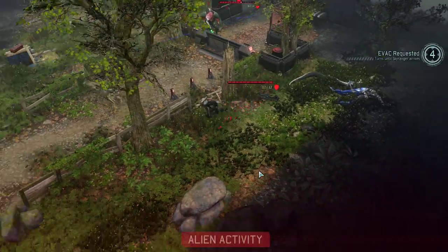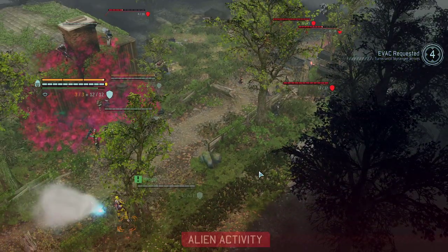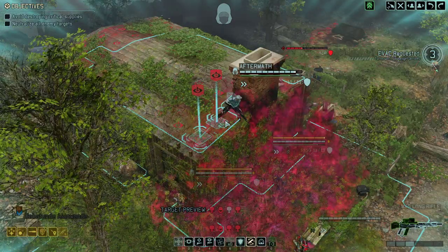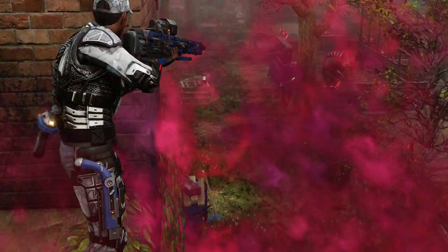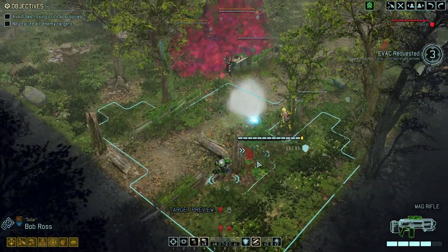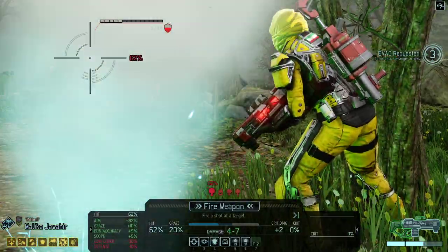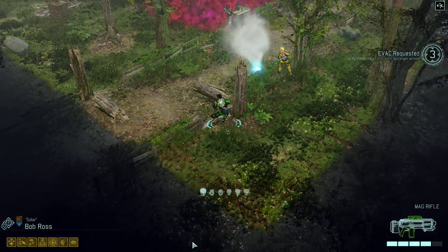We're immune against poison. No flanking option — that's a shot into full cover. Incoming fire! He's going to move into full cover with suppression. Lovely. Let's kill the mutant. Of course we're not getting him down. Going to use the rifle — yes! Yes!